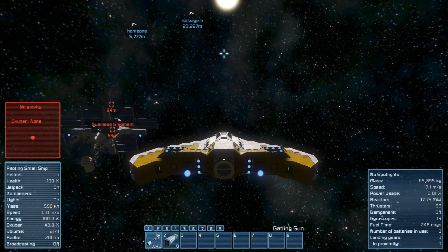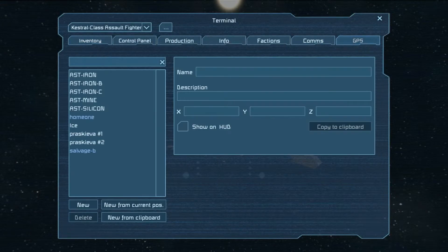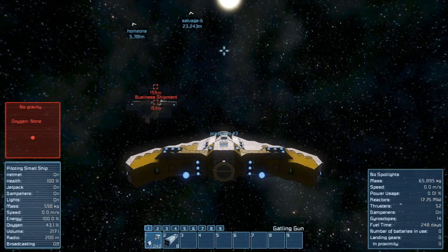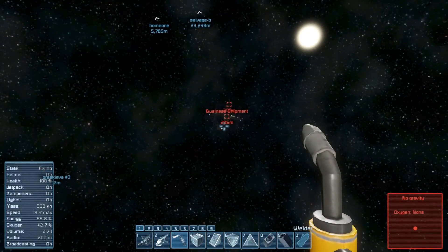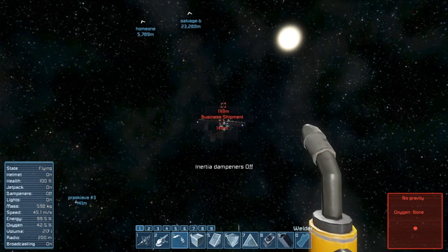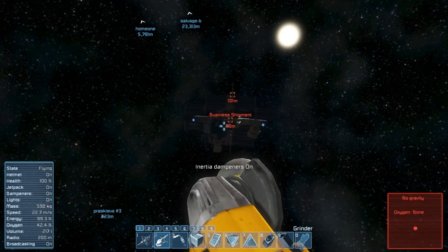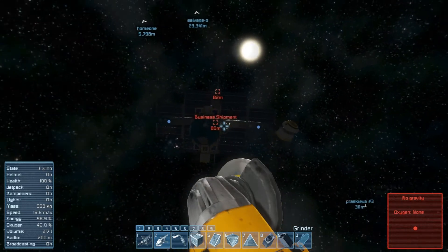What should I do here? Let's go ahead and just stop dead. Set a GPS waypoint just so we know where this ship is. Get out and fly over to the business shipment. My dampers were off when I exited. It's too bad we blew off that connector.